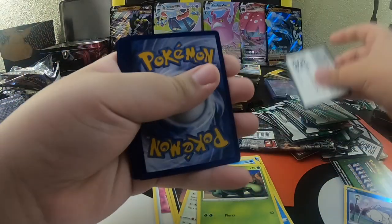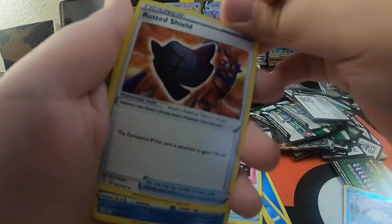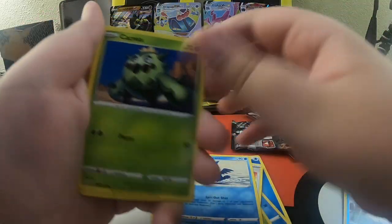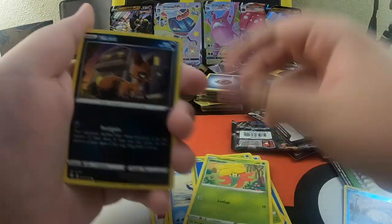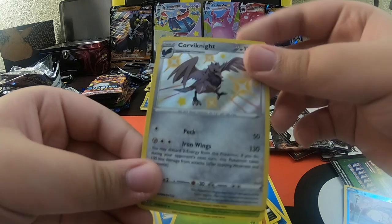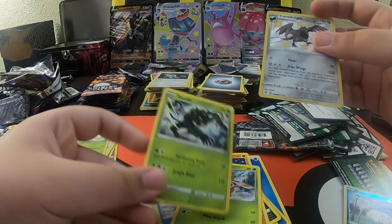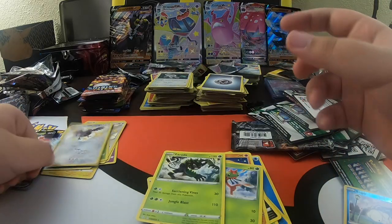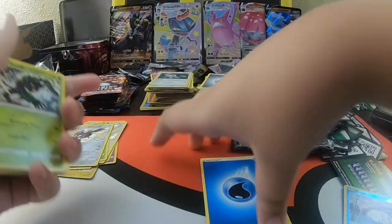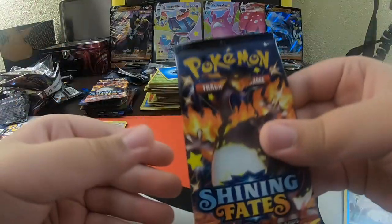One, two, three, four. One Corviknight - what did I say? Another shiny in the books and a regular rare Zarude. But what did I say, guys? Another shiny onto the books. Shining Fates has not let me down. It could be ten times better if it gave me that shiny Charizard. We're gonna pull it, guys. By the power of you guys dropping the like and subscribing, we could pull that Charizard.